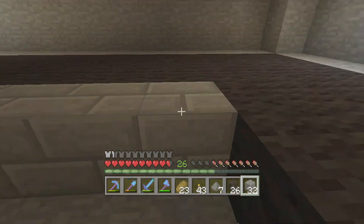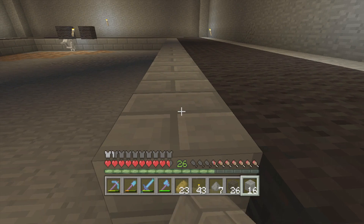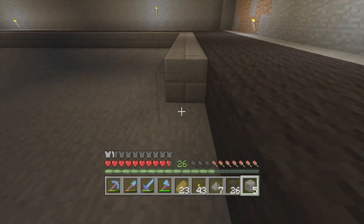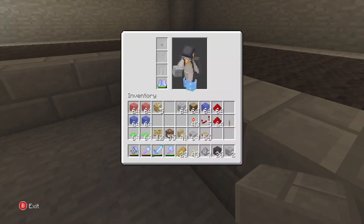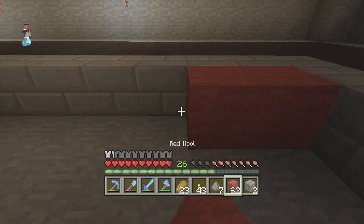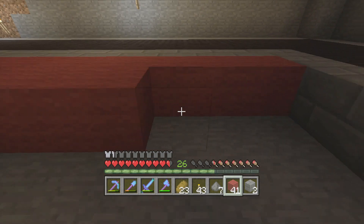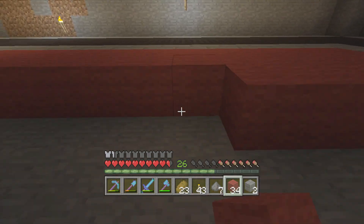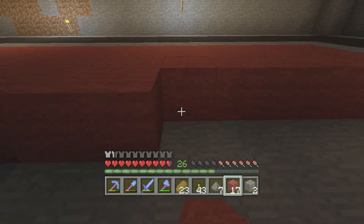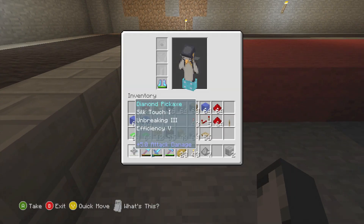I'll put all the red wool down because I think it's all going to be needed at the end of the day. Where the snooker tables are going to be, do you really need to put red wool down? I think I'm going to just to be on the safe side. We'll go and get all this filled in - it's going very well indeed. It's a very straightforward build as well, now that there are no more creepers spawning.